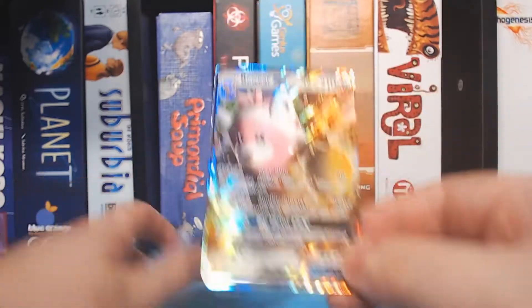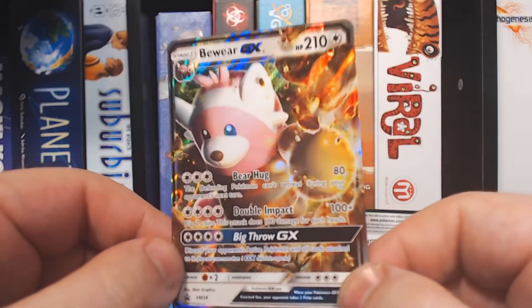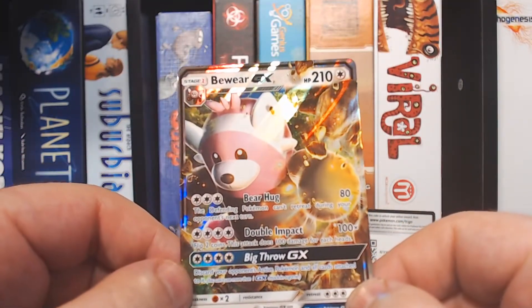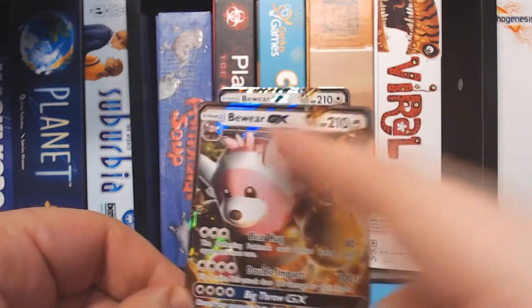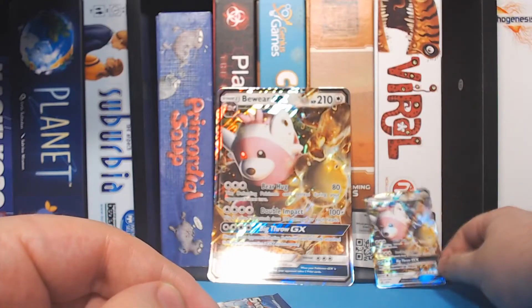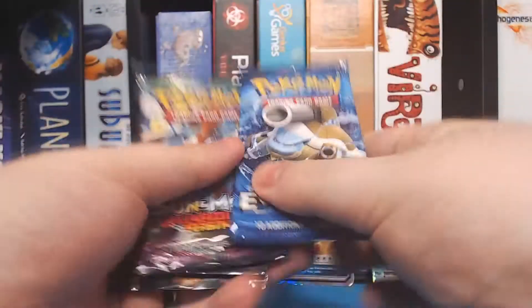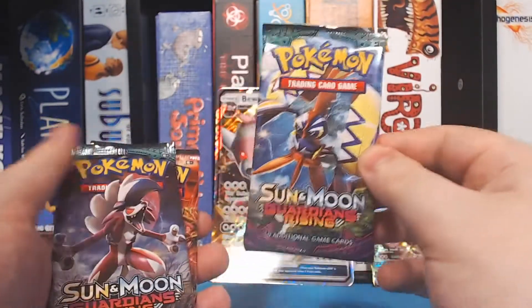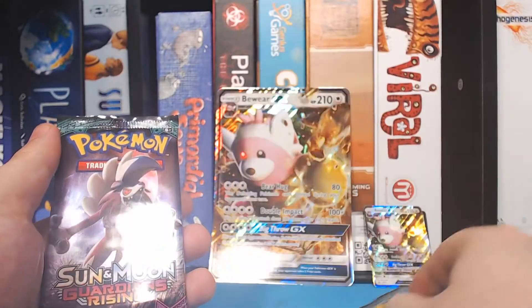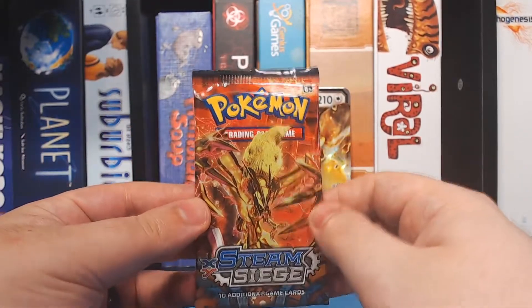It comes with the Beware GX promo card for the Sun and Moon set. Pretty cool. Like the 3D art — this almost looks like a completely different card on this part versus this part. Nothing too exciting here because we're all about those random draws. To help us, we have four packs: an Evolutions, a Guardians Rising — actually two Guardians Rising — and a Steam Siege, another set that I'm quite fond of.